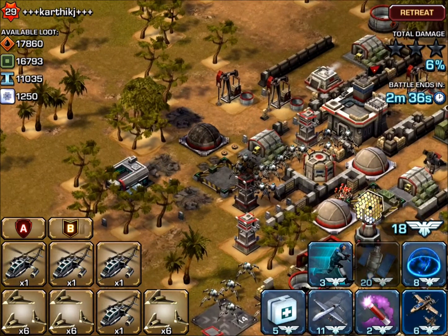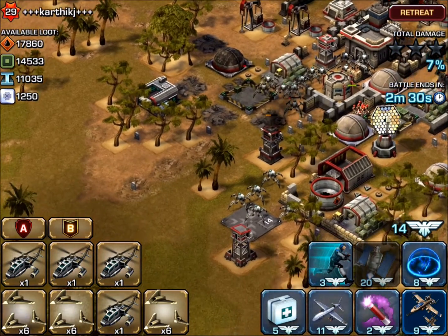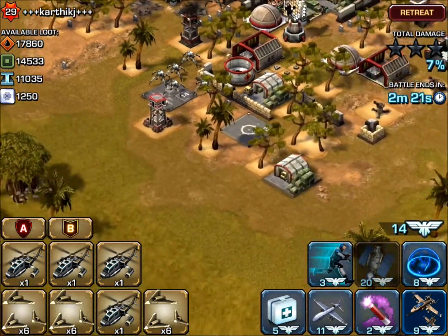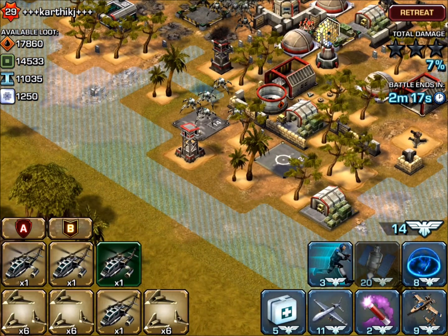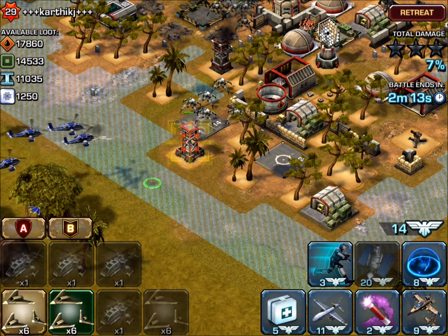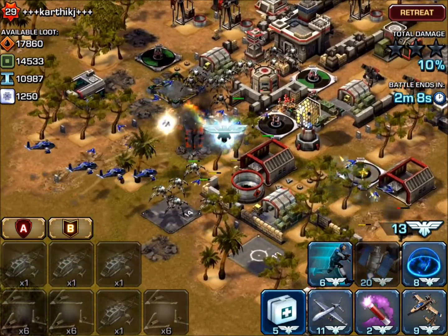I think we're in a pretty good spot here. One more quick air strike to weaken up those towers. Now I'm just going to do a quick scroll through to see if there's anything I missed on the map before I release my choppers and drones. It looks like I'm going to come in from the south, hit this tower quickly with a fast deployment.